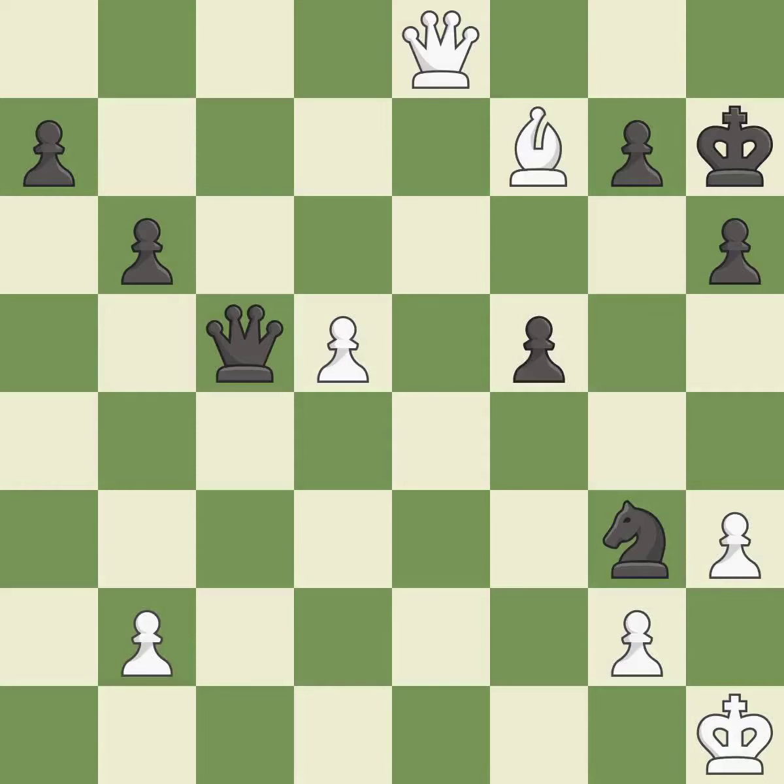Giveaway — one player was winning, but then gave it away. That game was pretty competitive. Both players had an amazing opening. That was an incredible middle game by both players. White's accurate endgame play outshined black.